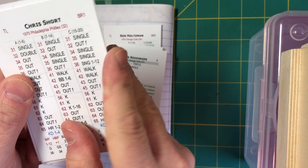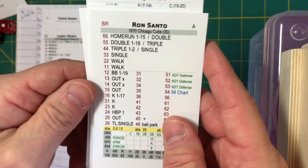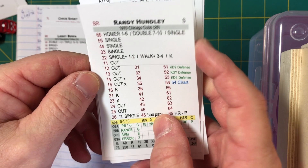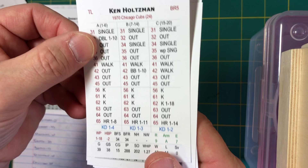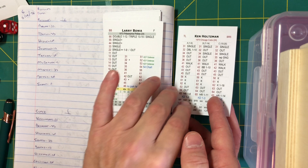For the Cubs, their actual lineup: Don Kessinger leads off at shortstop; Glenn Beckert bats second at second base; Billy Williams bats third in left field; Ron Santo bats fourth at third base; Ernie Banks bats fifth at first base; Jim Hickman bats sixth in center field; Johnny Callison bats seventh in right field; Randy Hundley bats eighth behind the plate for the first time this season. On the mound, Ken Holtzman, who went 17-11 in 1970 in 38 starts and 288 innings of work. We're ready to start some Fall Classic Baseball.